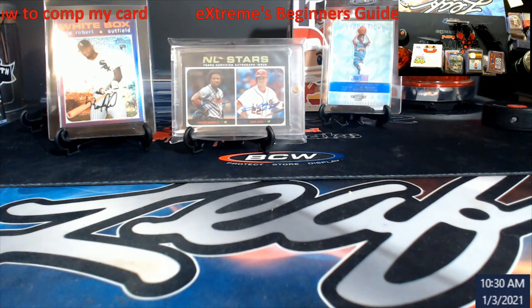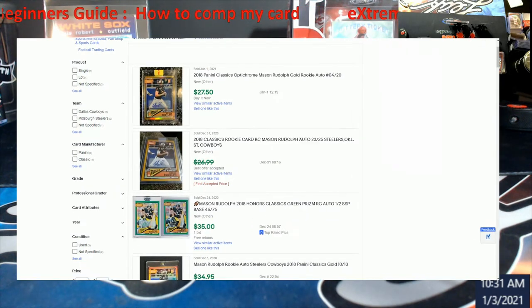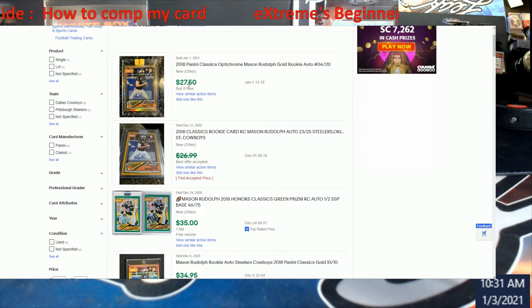I'm going to pull up my other screen here so everybody can see this. I'll put links in the description to all these sites minus eBay — you guys should know how to get to eBay. So boom, there's eBay. The only reason I have this up is because Mason Rudolph is starting today for the Steelers and I actually have a PSA 10 of this card. As you can see, this one sold for $27.50. There's your comp right there. Very easy — go to eBay, put in your description, find the card.